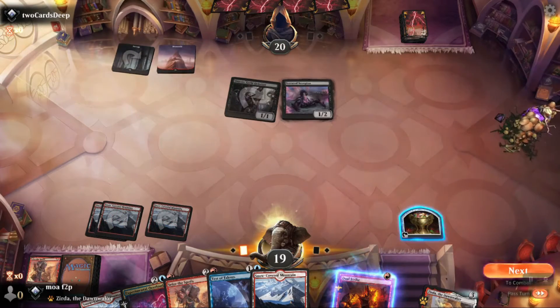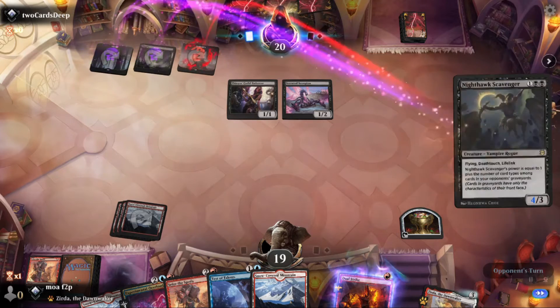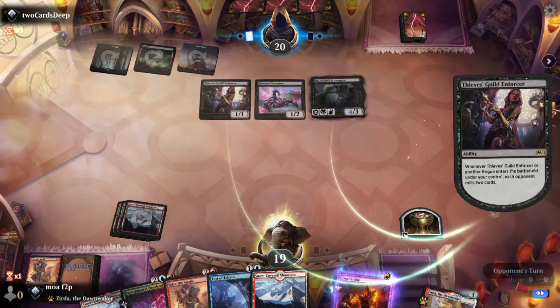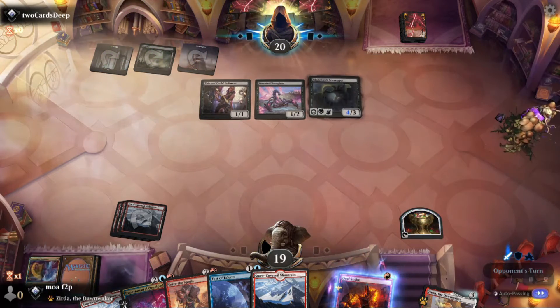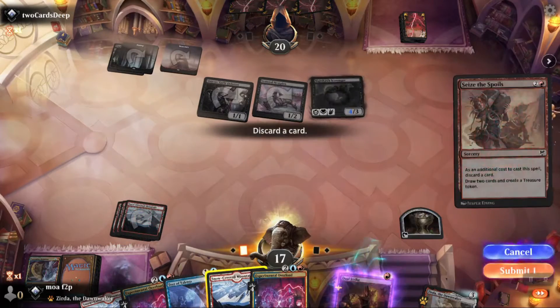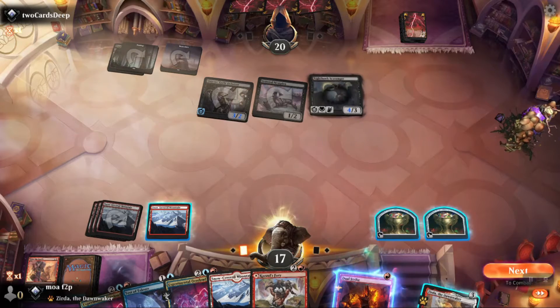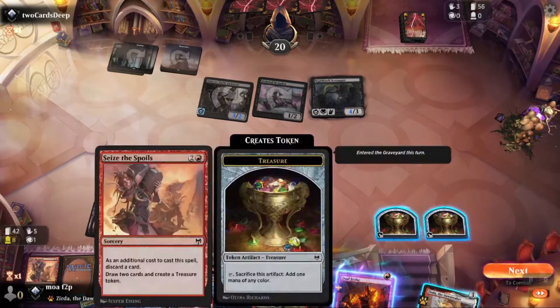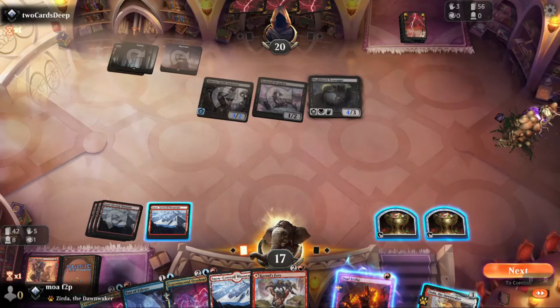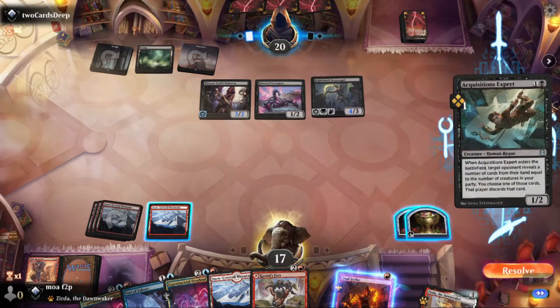Sees the spoils. The thing about the mill strategies is they do put a lot of cards in the graveyard for us. Seems to be some kind of rogues, creature, or sacks thing. It's a lot of blue. The thing is there's really only one blue card we need to cast — Experimental Overload — and we do have treasures for it.